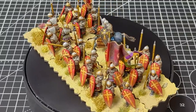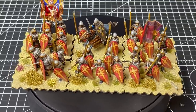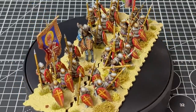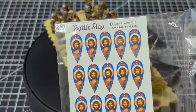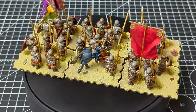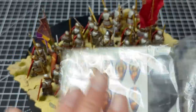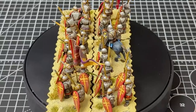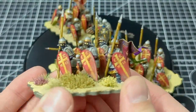On this unit I decided to go with kite shields. A lot of people use the oval shields, but as I'm going for the later period — well, a lot of Byzantine projects I see are set earlier — I thought the kite shields just made them fit in with the rest of the project, simply because that's what the Normans have. I picked up the transfers from Battle Flag — two sets: the cross you can see, and another one I'll be using on the next unit.